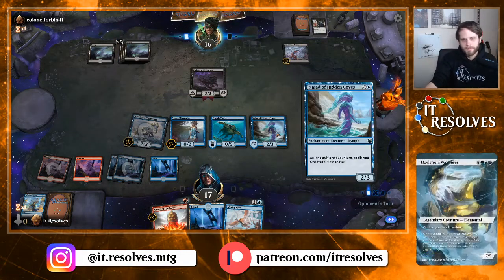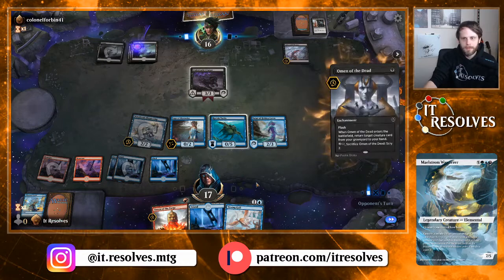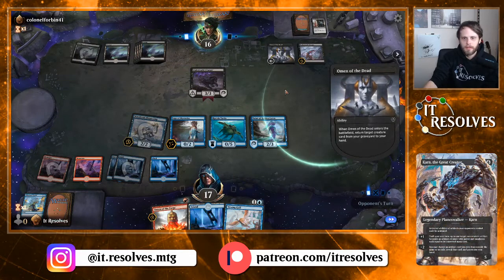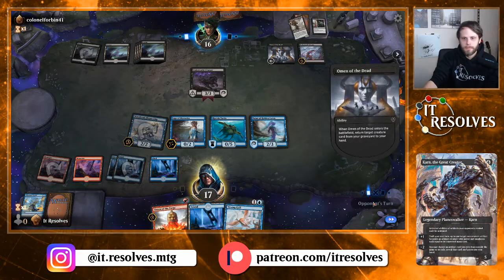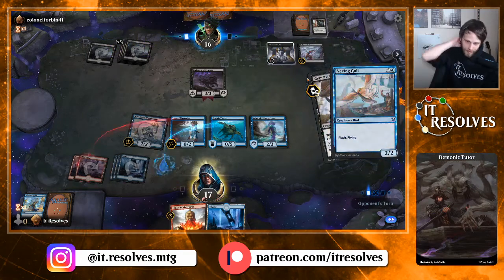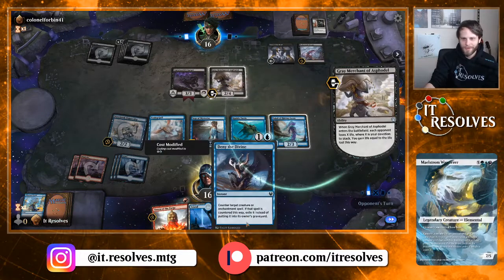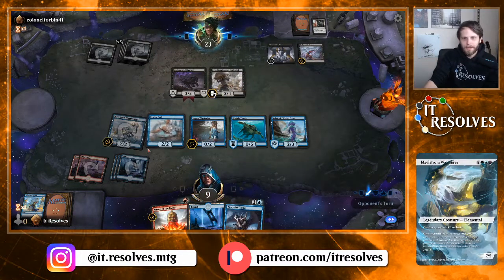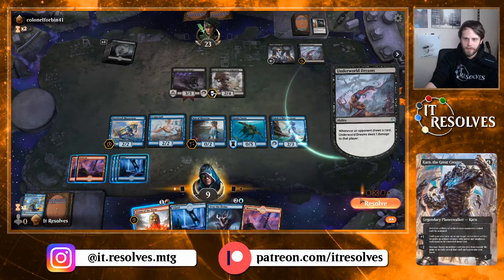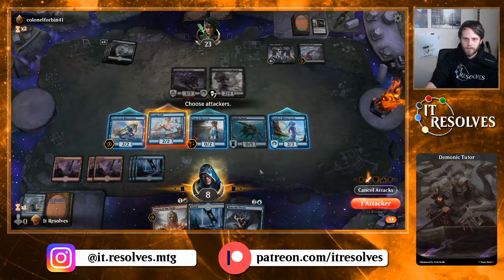Now they have to be very worried about counterspells since they know we've got them. I assume they just get Gary back — yep. I'm just going to go ahead and play Vexing Gull. I like this deck; it seems very fun. This mono-black deck is interesting. We'll just go ahead and swing in with both of these. If they want to block, that's fine — we can Omen of the Forge it.